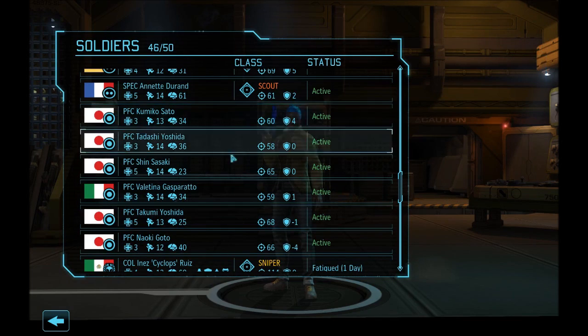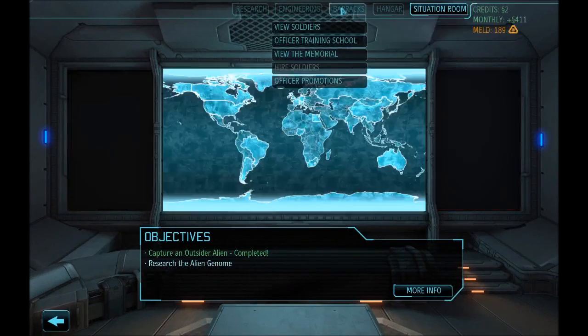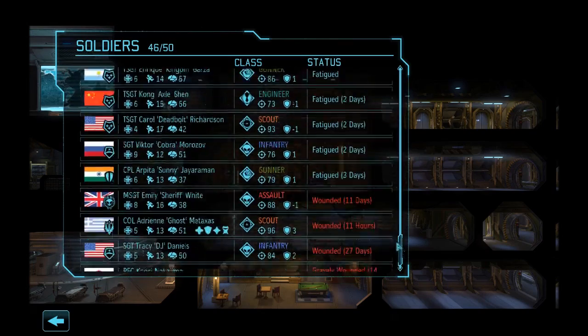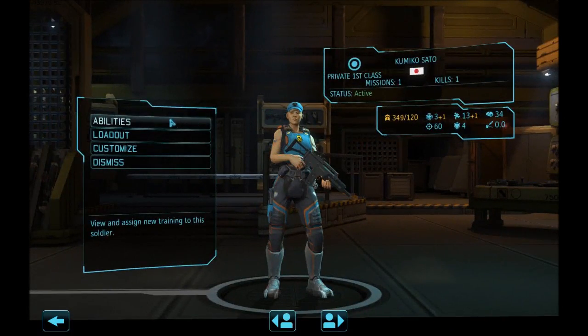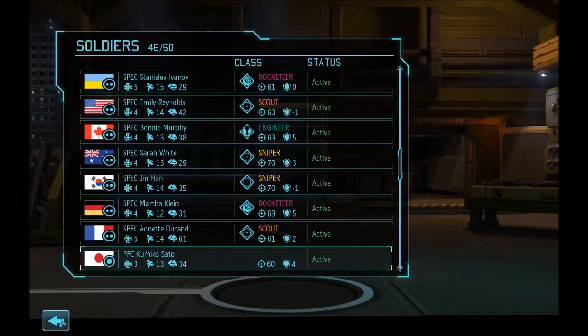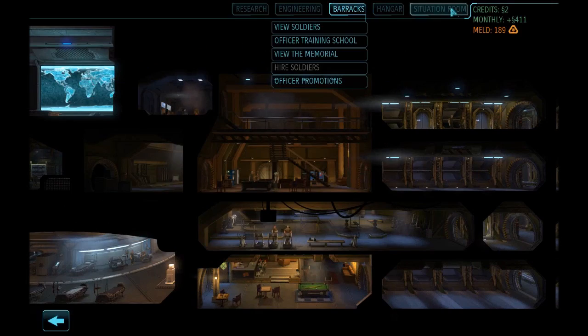Let me go back out to the barracks. These guys have the experience, but it's still not letting them do anything. I'm going to have to take them on a mission before they'll let me do anything. They have the experience, I should be able to take them, but it's not letting me.